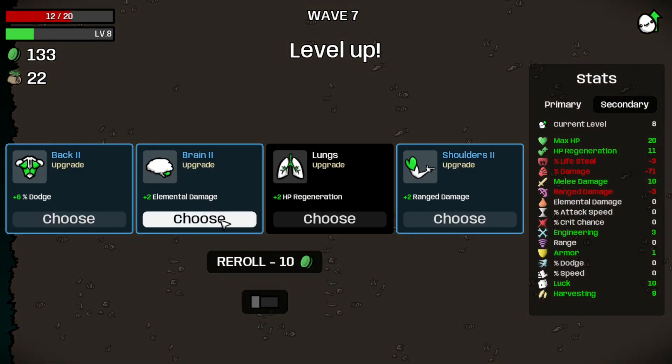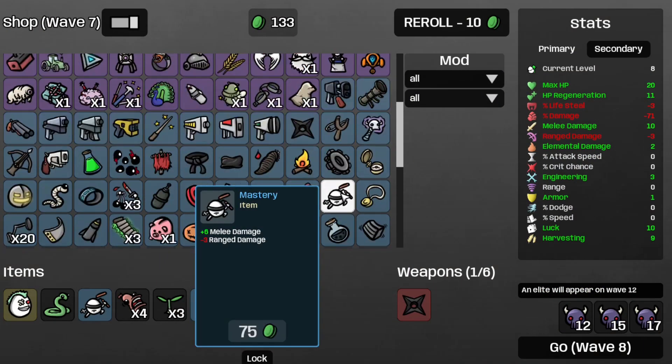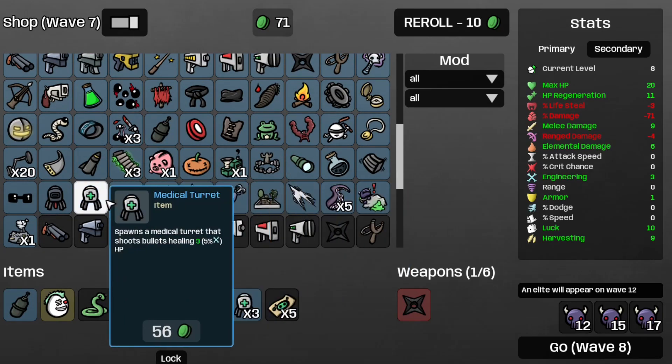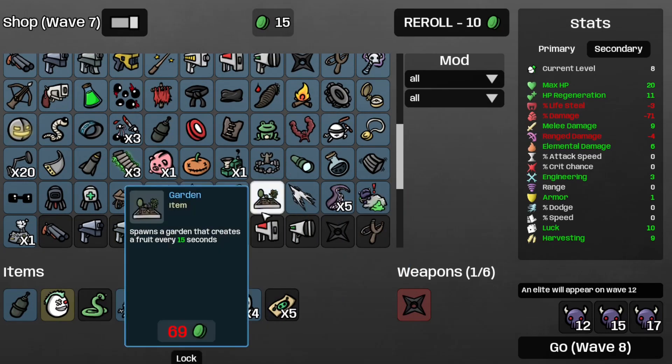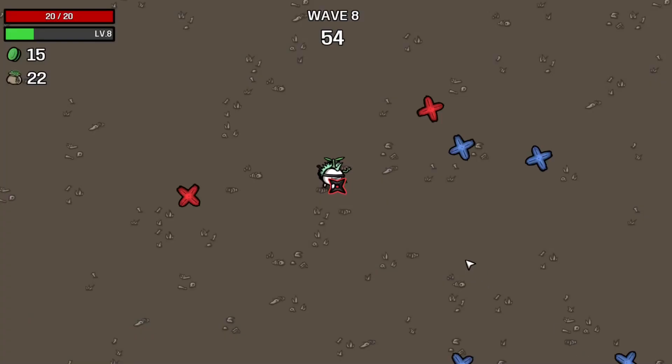That's 87 tank. Get some more elemental damage. Let's grab a field tank, and another medical turret — because why not, we can always use more of those. On to wave eight. Welcome to wave eight, and these guys start showing up.